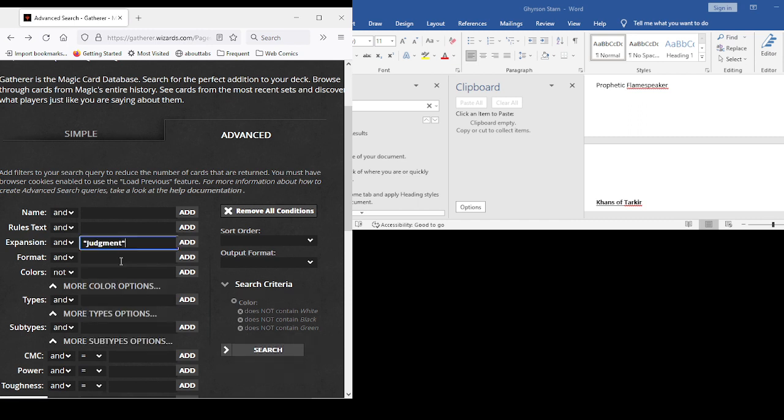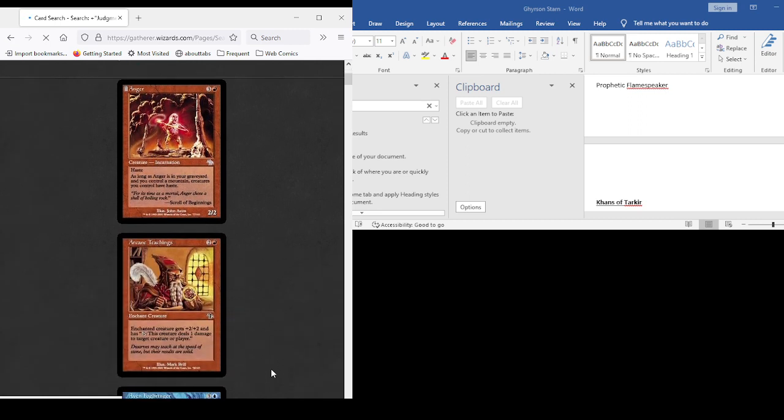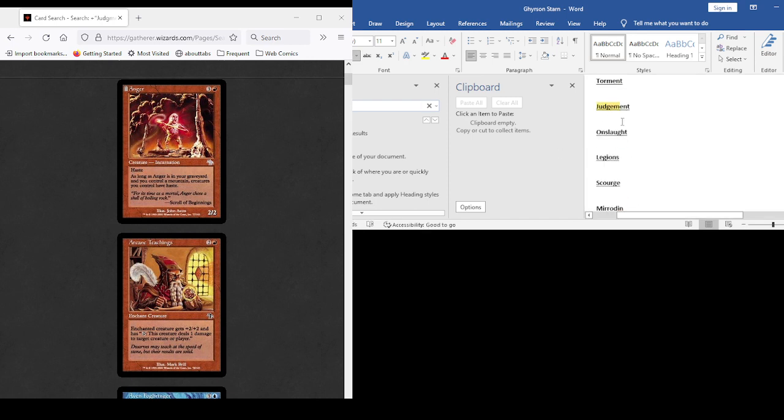On to Judgment. We do have a lot of tap to deal a point of damage potentially, although Arcane Teachings shouldn't be one of them. I could see Anger being okay in our deck. Let's pop on over to Judgment — we'll add Anger.